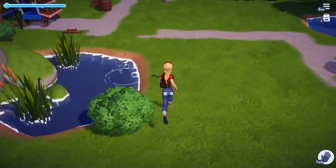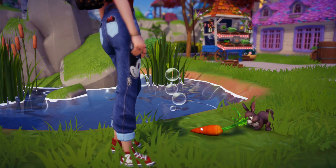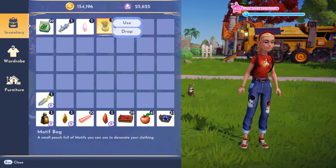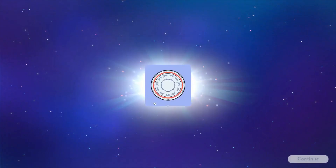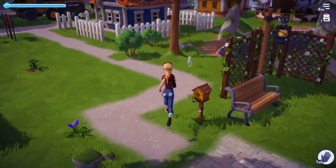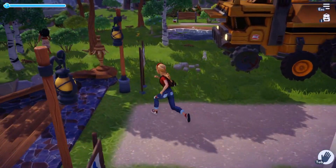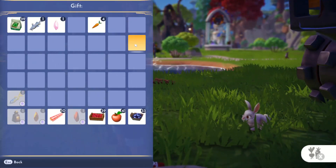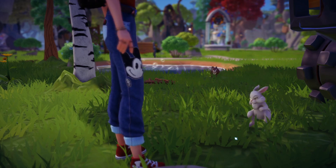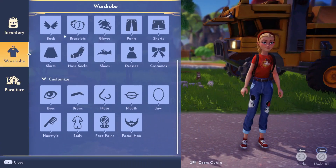Once you chase them for a little bit, you should be able to approach them and feed them the carrot, and they will absolutely love it. It looks like we also found the white rabbit, so we can play a super quick game of tag and should be able to feed him soon. We actually unlocked this new companion, so let's go ahead and add him as our sidekick right now.